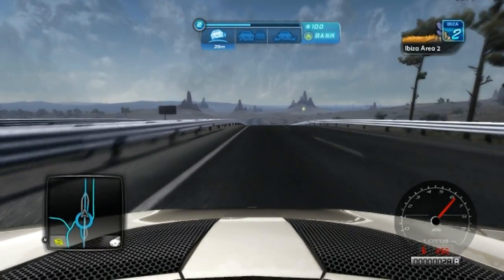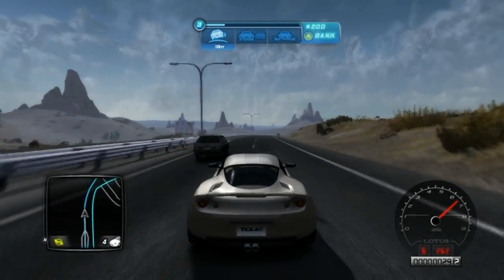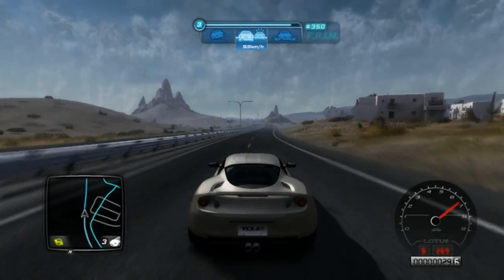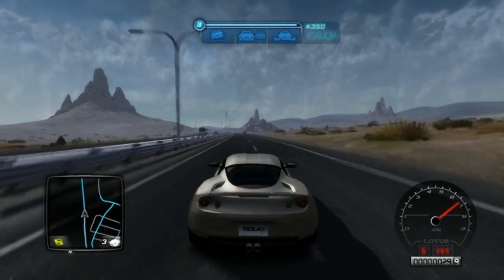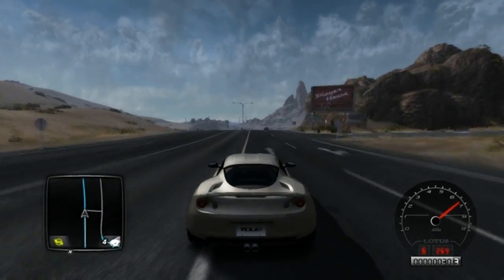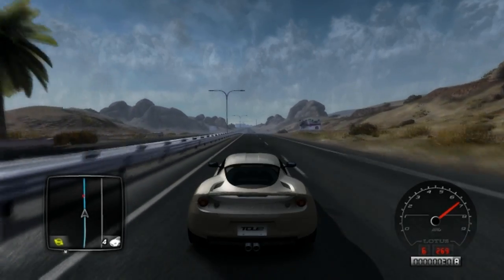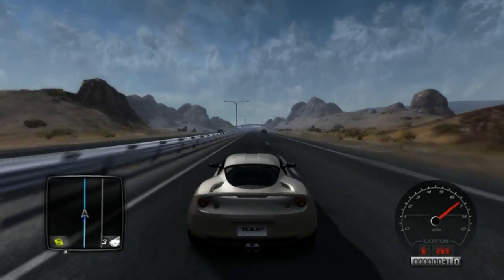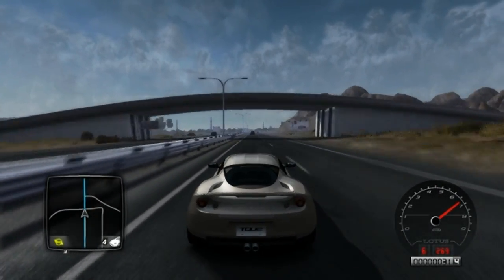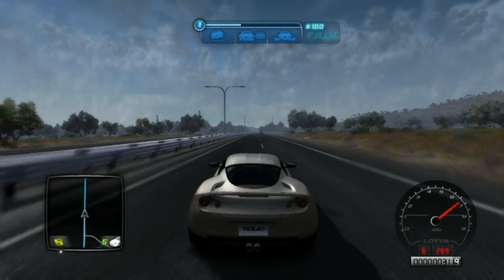Now, because I finished that big race and that big tournament, a new island has opened up for me. This new island is actually the island from the first game, Test Drive Unlimited 1. From what I understand, it's way bigger than this one, which is quite crazy. Because when you buy this game you think, 'Wow, this island is big,' and then you discover you have access to another island that is like two times this. It's like they're giving you two games in one — and they're awesome for it.